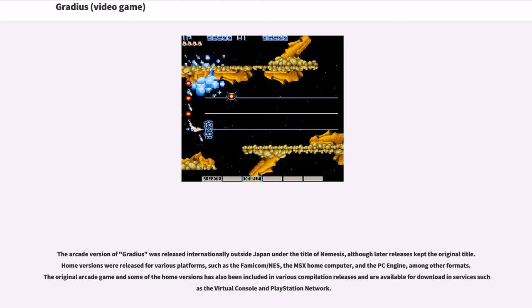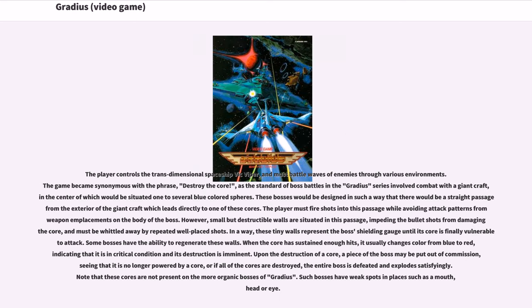The original arcade game and some of the home versions have also been included in various compilation releases and are available for download on services such as the Virtual Console and PlayStation Network. The player controls the trans-dimensional spaceship Vic Viper, and must battle waves of enemies through various environments.